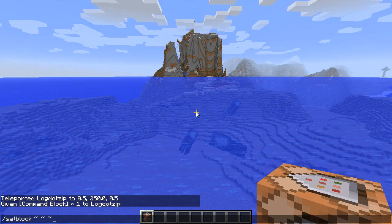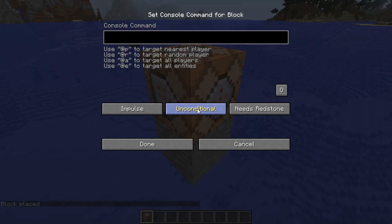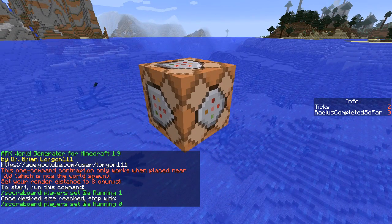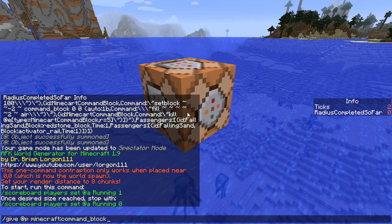There's water again — extra step. Setblock, stone. Place this down, place in the command, always active, boom. Now we're going to run it one more time and I will see you guys in about 15 minutes.